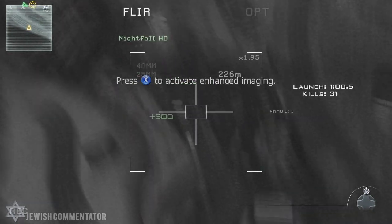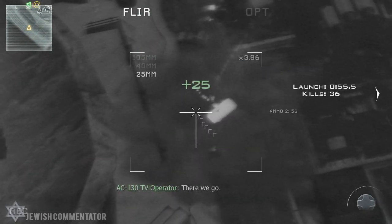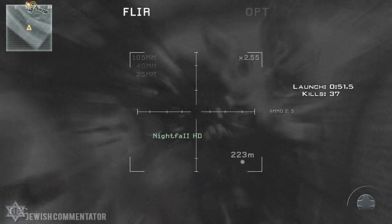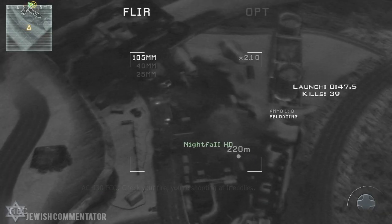First of all, zoom in and zoom out. Zooming in and zooming out helps you get more accurate targets and acquire and kill more people in a shorter amount of time. As you see here, I zoom in, zoom out, zoom in, zoom out so I can kill more people and also get accurate shots in.